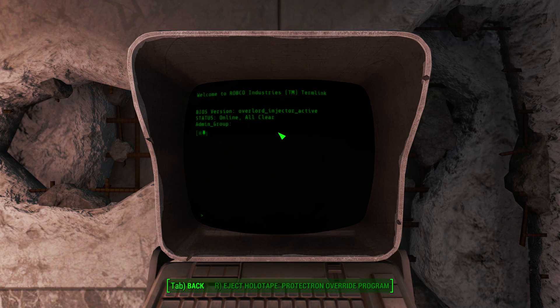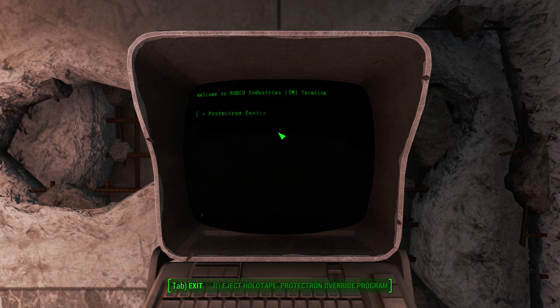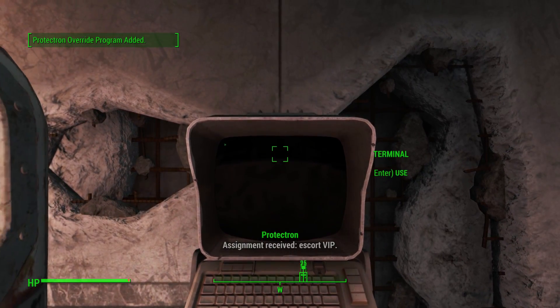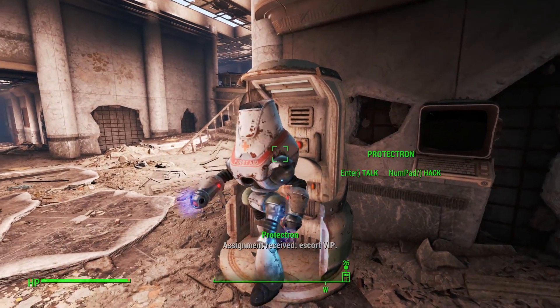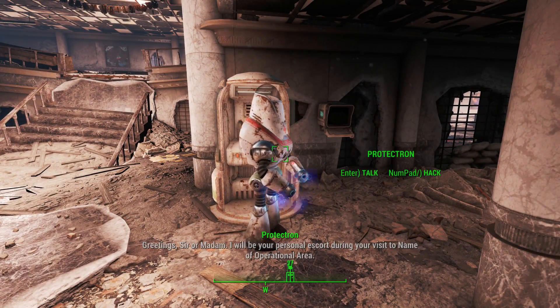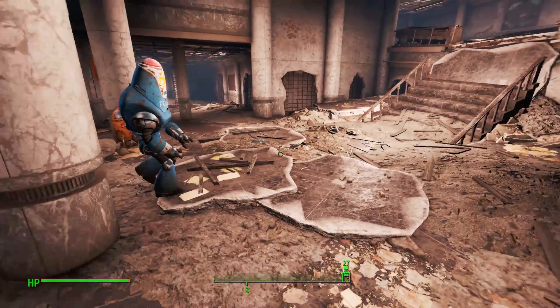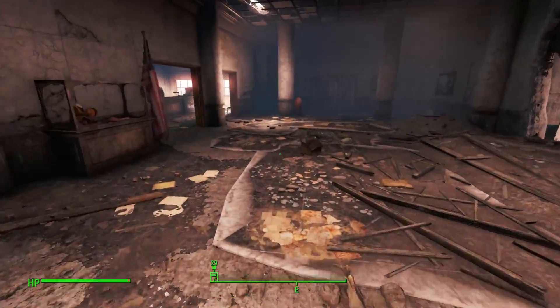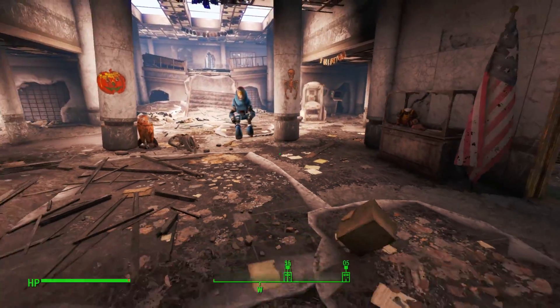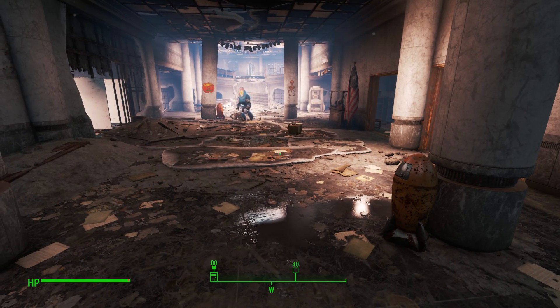We're going to activate the unit. Now before we exit the terminal we want to play the tape one more time, and it's from this screen that we will use the hijack VIP escort protocol. Now that we're set we can exit the terminal. We now have the paramedic Protectron saying it will be our personal escort during our visit to the operational area.